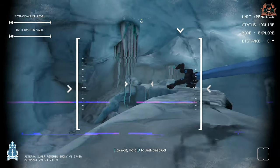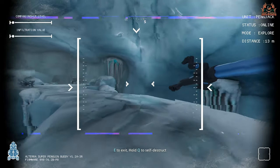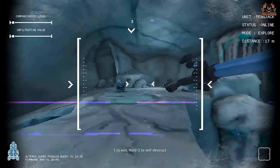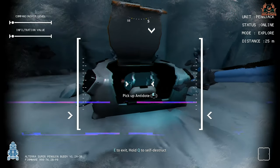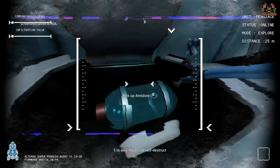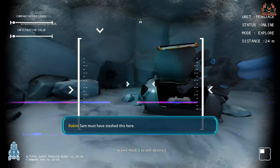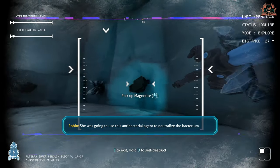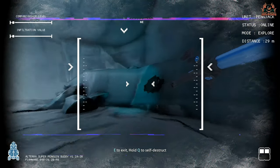In here, across the twisty bridge, you'll see an Alterra case. In this Alterra case is the Cara sample, and that's exactly what you want — that antidote. Pick it up and it'll go into the storage area of your spy penguin. Job done — you have now got the Cara antidote.